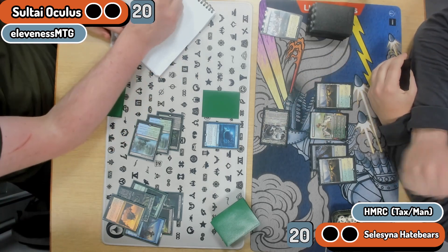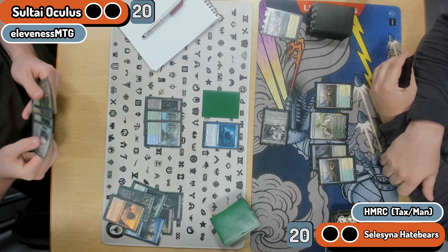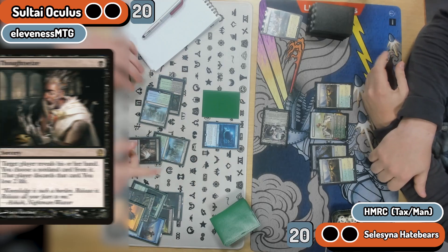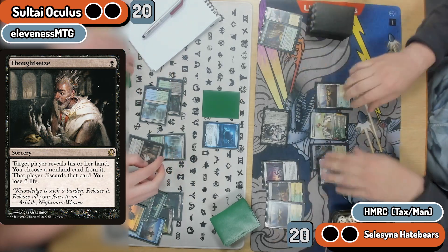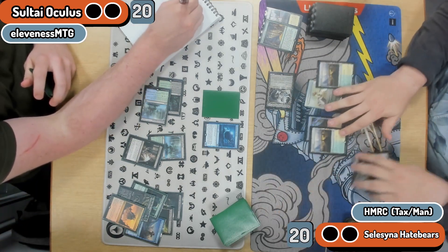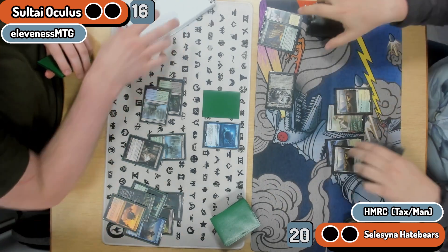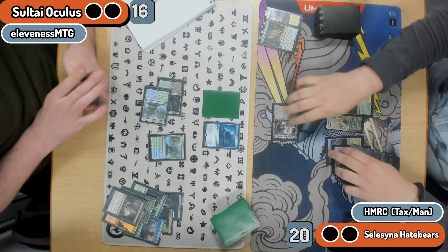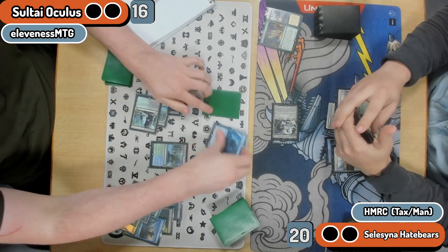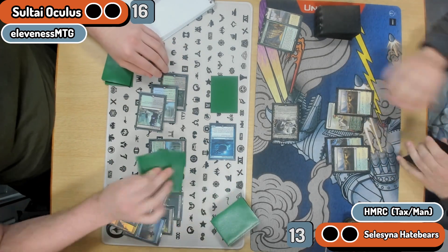Thalia working against a deck that only plays seven instants and sorceries, even if you include a Mirari's Call. I was just never blocking with Thalia as it's pointless, then being able to pass the Thoughtseize — just drops it in the graveyard. In Paul's situation going into an unknown opponent, the Thalia CoCo keep is probably okay, but they absolutely flooded out from here on in. I'm also very often a Fatal Push gamer, so keeping a hand that relies on Thalia trading off is probably okay.